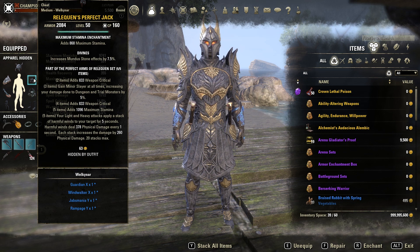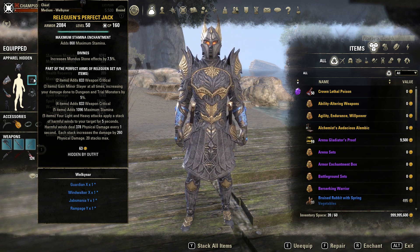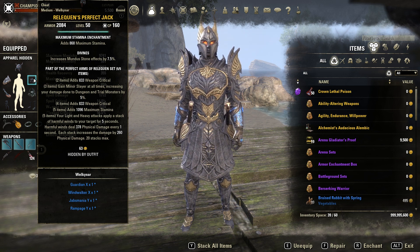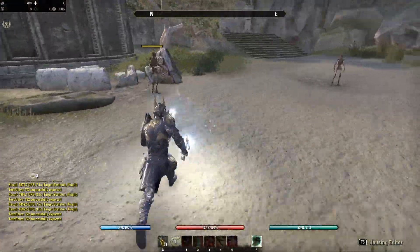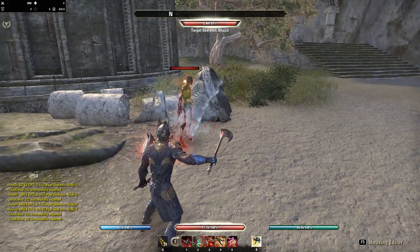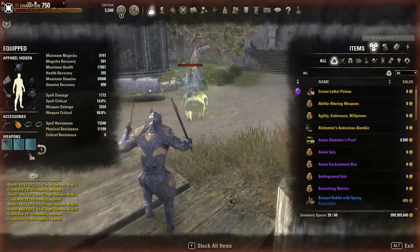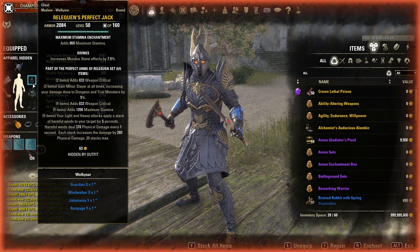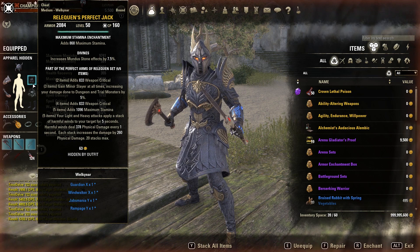The first new set is Perfected Arms of Relequen — keep in mind I'm still on the PTS here. The initial hit of the set got slightly changed but it's still by far the strongest; I've seen parses where it does around 6 to 8k damage on the live server. Basically what it does is stack 20 of those wind projectiles — the higher it stacks, the more damage it does. Just keep in mind this is single target only, so for trash fights you might want to use another set, but even then it has just so many good stats.